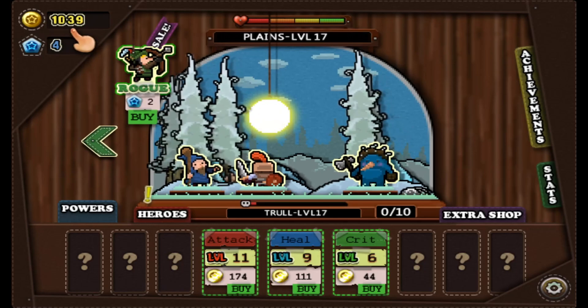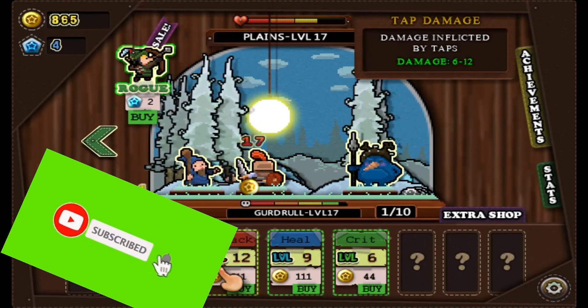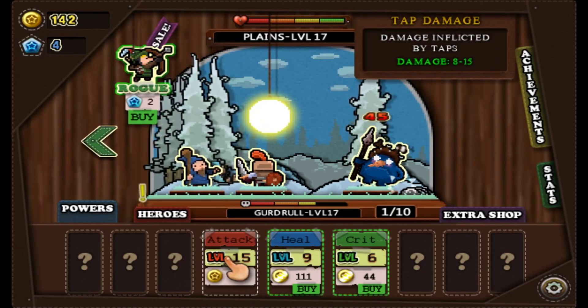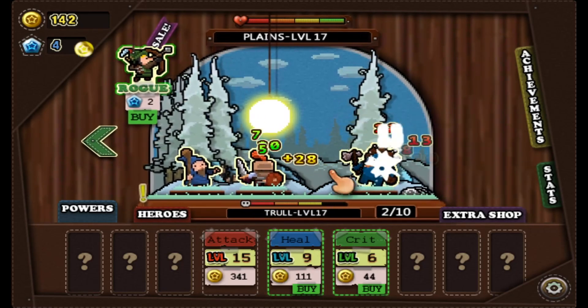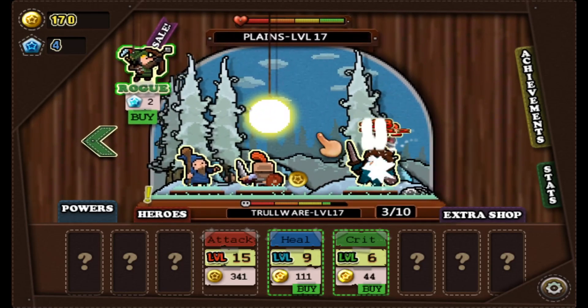Right now we are at 1,039 coins, so I'm gonna put that all into attacks. Now I'm doing 8 out of 15 — before I was doing like 6 and 11 or something like that. That's a not bad upgrade. Yeah boy, we're pretty close to the boss — I'm pretty sure.